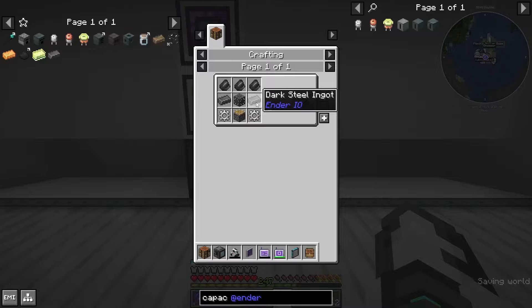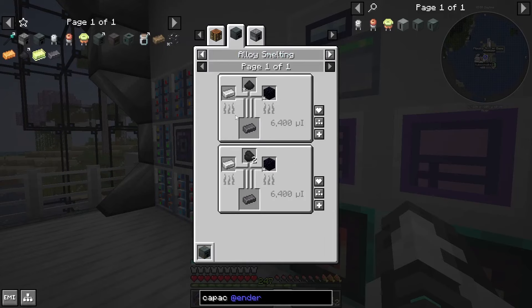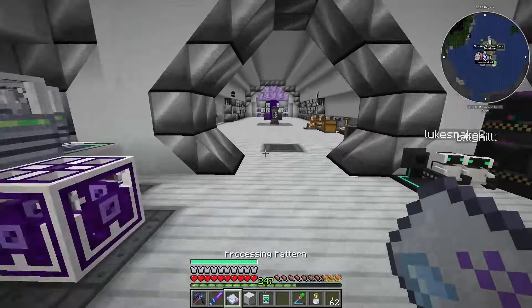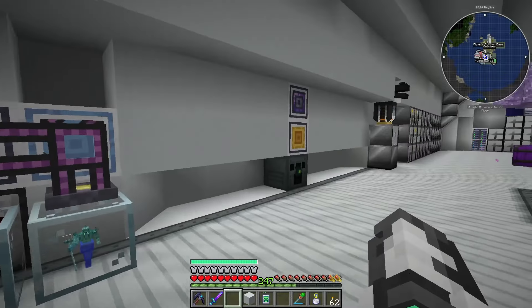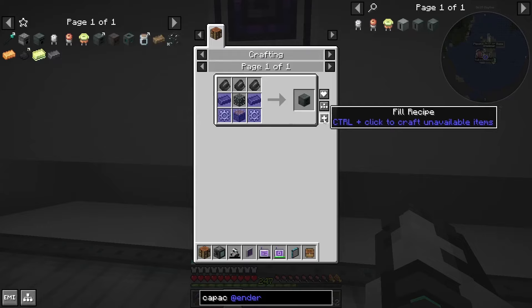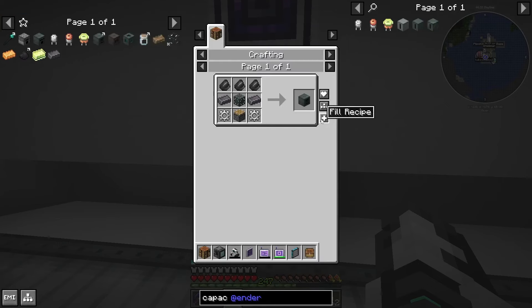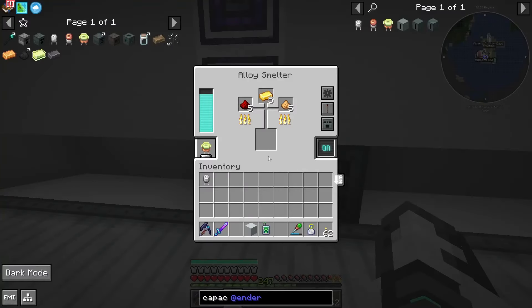There's a tier three capacitor, so this can accept a lot more power, hold a lot more power, and it's a lot quicker basically. Next up, we definitely want to do dark steel as one of the things. We could do the dark steel from Mystical. There's no bee for it, which is interesting — maybe they want you to use Mystical. That's never really been the case though; they would always rather you use bees in my opinion. Let's try and do a sag mill.